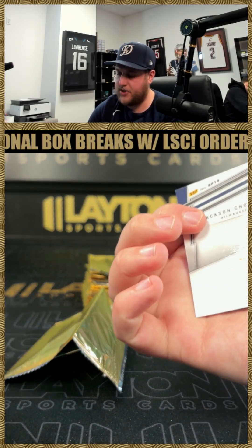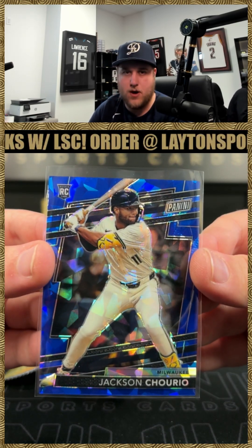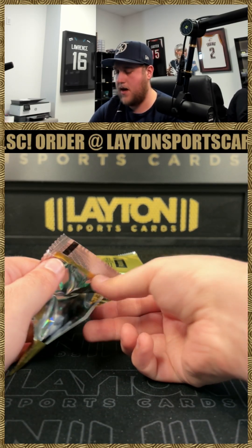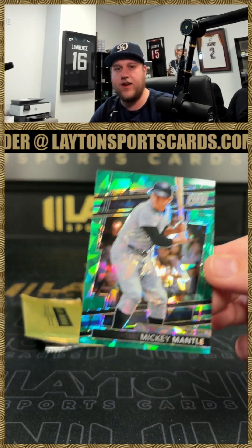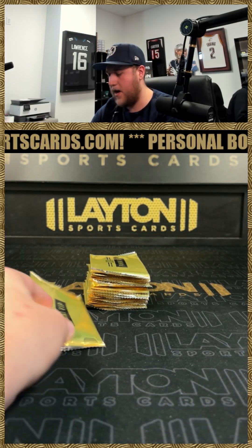Got a blue ice Jackson Churio to 124 — nice one there for the Milwaukee Brewers — and a green ice Mickey Mantle to 99. That was actually a pretty good pack, two numbered cards in that one. Nice one there buddy, congrats on that.